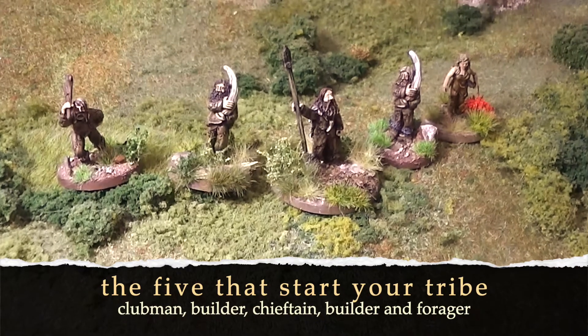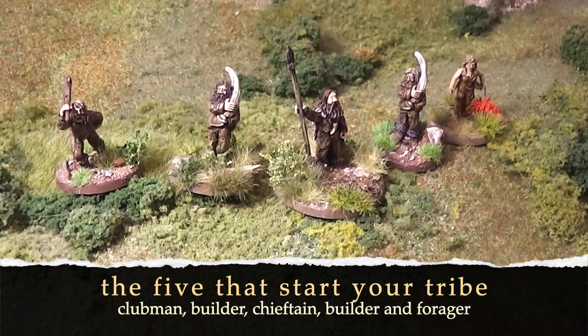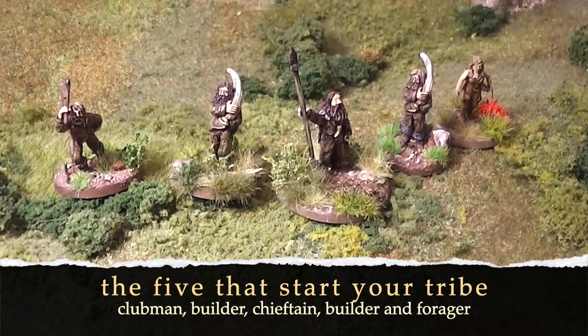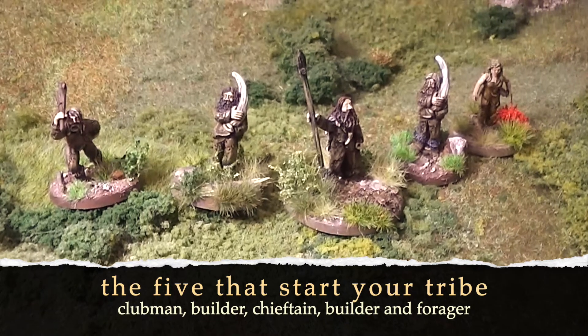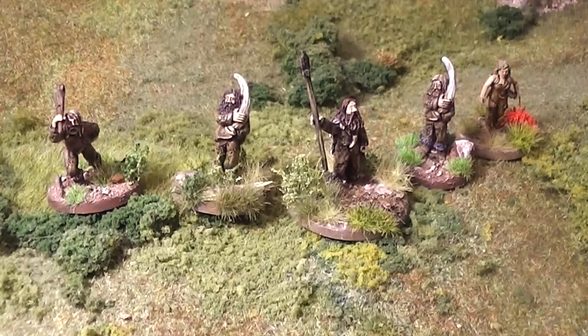The five characters who start your tribe are your chieftain, two builders, a forager, and a clubman. These are the characters who will build your settlement.